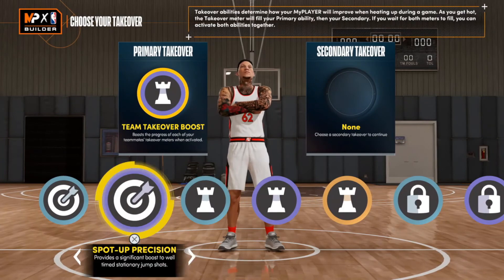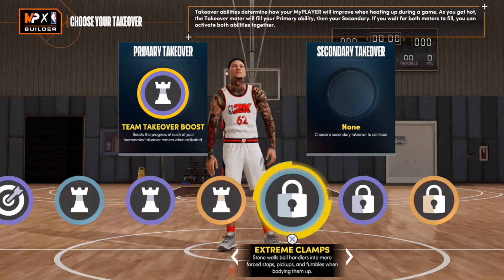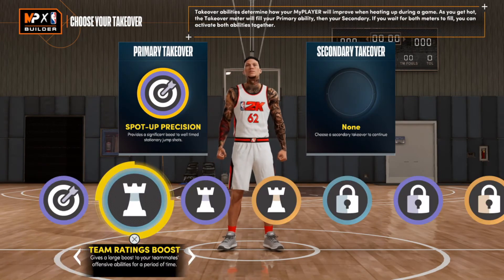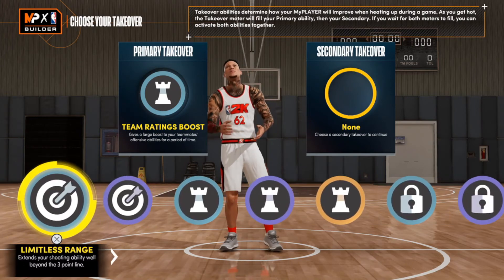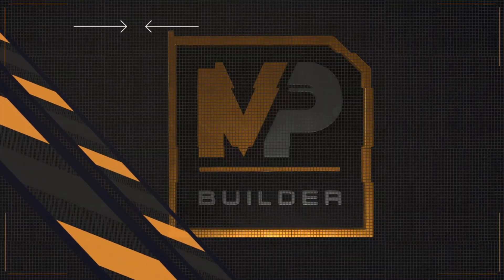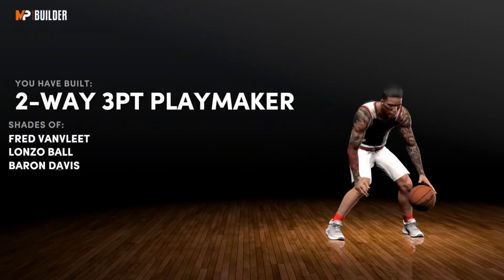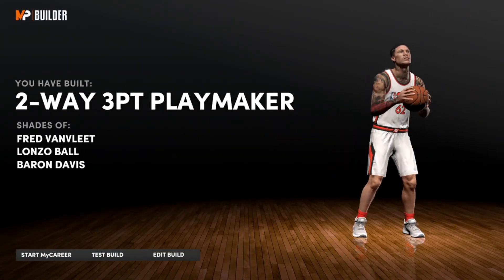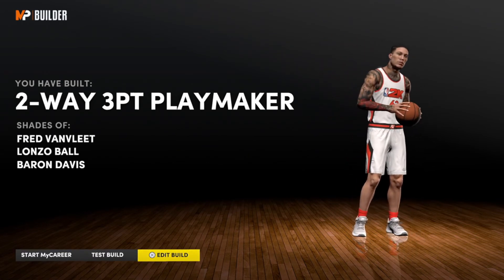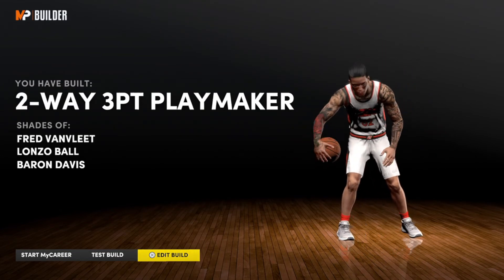We're going to check out some of these takeovers. We do get sharpshooting, playmaking, and lock takeovers. So I'm going to go with playmaking as the primary and then sharpshooting precision for the secondary. The build comes out as a two-way three-point playmaker — shades of Fred Van Vliet, Lonzo Ball, and Baron Davis. I know I couldn't get his name in the shades of — I tried everything. Some players just aren't in there, but that's neither here nor there.